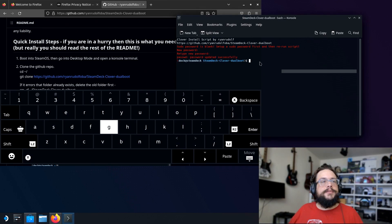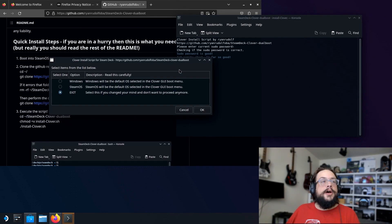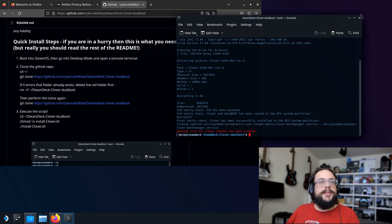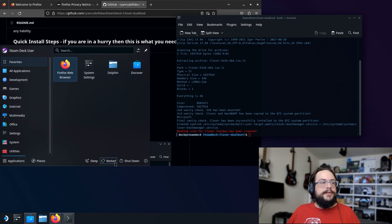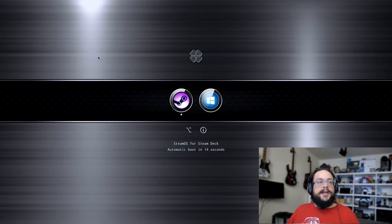Run the install script. You'll need to set a password — open the keyboard and enter a simple password. Once the password is set, paste the install command again, enter your password, and you'll be asked to choose your default operating system. I'll choose Steam OS so it feels like a normal experience on every boot. Press OK — the installation starts and everything should be good to go.